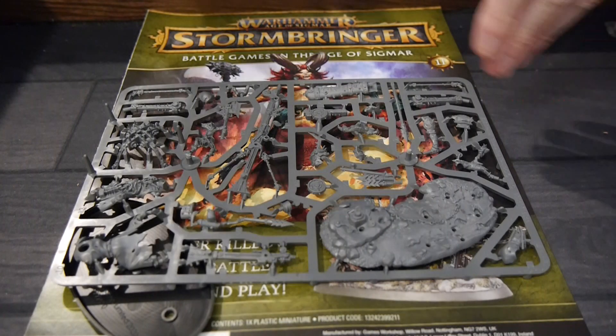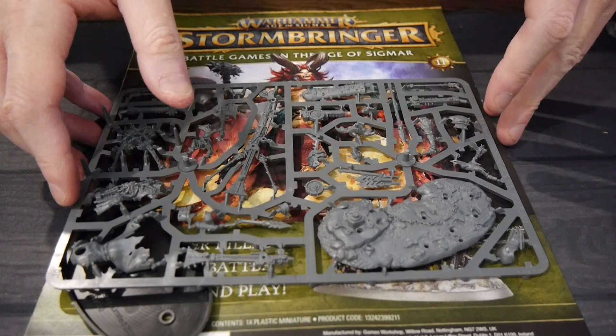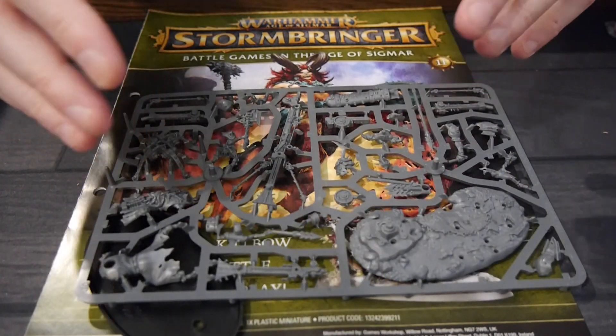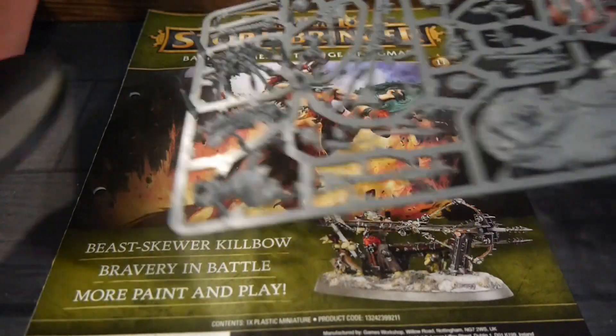It is everything you need to play: how to play, how to build figures, how to paint, and it also provides you with everything you need to do that. So you get two forces — the forces of destruction and the forces of order. A little mix of stuff for both of them, and paints and brushes, like literally everything you need. It's a pretty solid deal at $13.99 an issue.